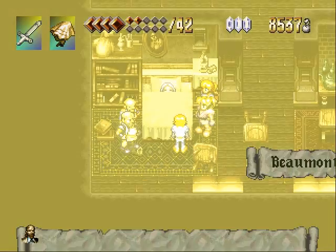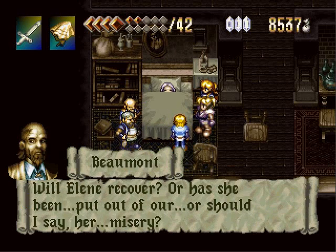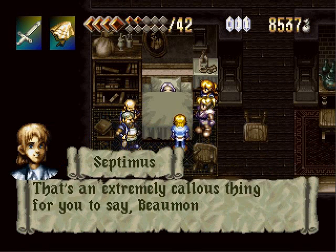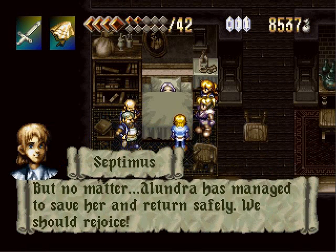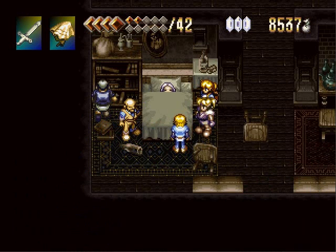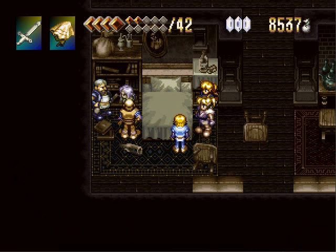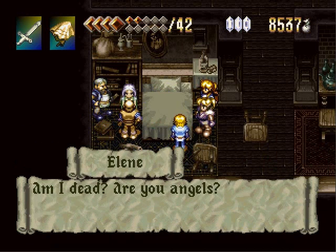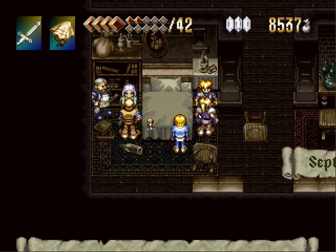And since all the other personalities are gone, we are only left with what we can assume is the true Aline. If we would have done them in a different order and not had the desert area last, we would have had to fight another hidden eye there. Either way, the last area is the boss that you don't have to fight. But hey, we saved Aline! That's amazing!